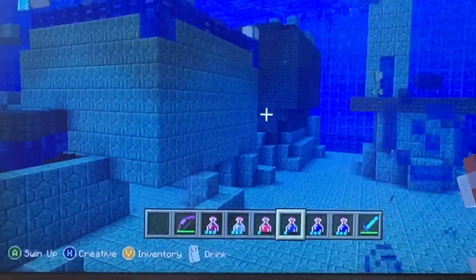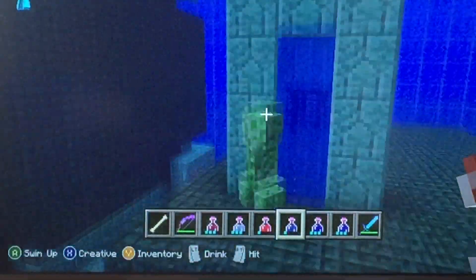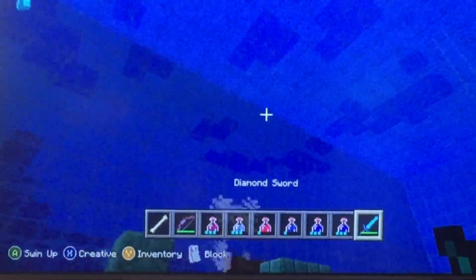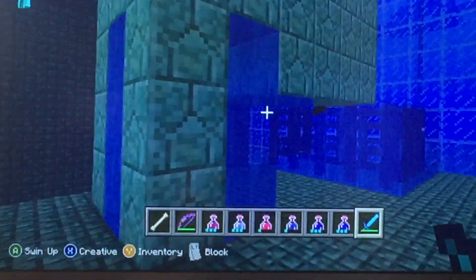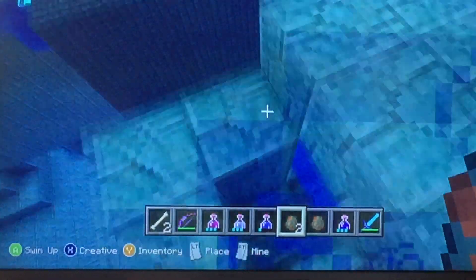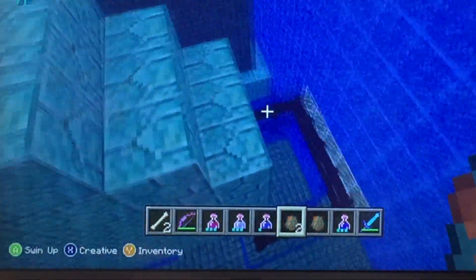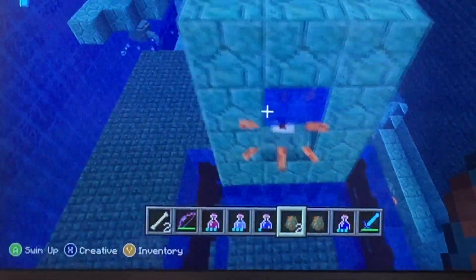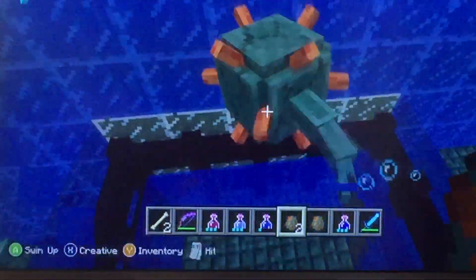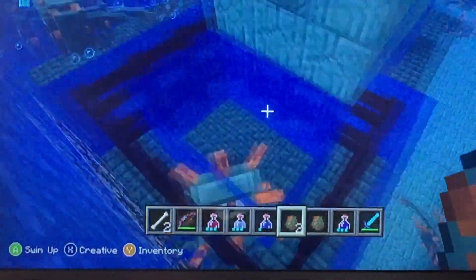Oh, look at all this stuff. Is that a creeper up there? Oh my goodness. What is that? Bones. There was a skeleton in here. All right, pick a thing to show off and we'll go one at a time around the room. We have a guardian dropper. So that's where the guardians come out of? A guardian falls in, falls down, and then he gets trapped. He's out. That's pretty much where the guardian is.